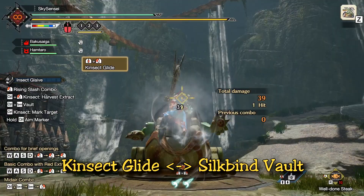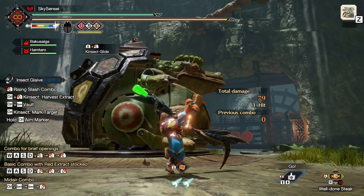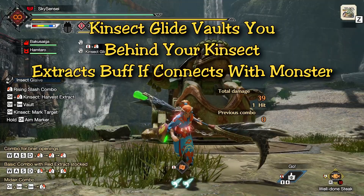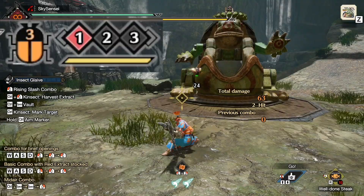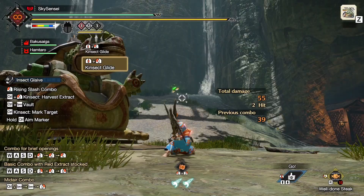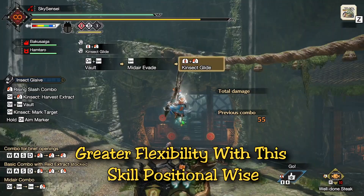Let's talk about the first skill: the Kinsect Glide. This one replaces the Silkbind Vault, and in previous videos I was always hoping we could replace Silkbind Vault with Recall Kinsect, but Capcom has chosen to go another way. Instead they've given us another movement skill called the Kinsect Glide. You start by aiming your Kinsect at any direction and yeeting it forward. If it connects with a monster, it pulls you straight to that spot and immediately gives you the body color extract from where you hit. This skill can also be used in the air, giving you much more directional control compared to Silkbind Vault — you can aim wherever you want to go from the air or ground.